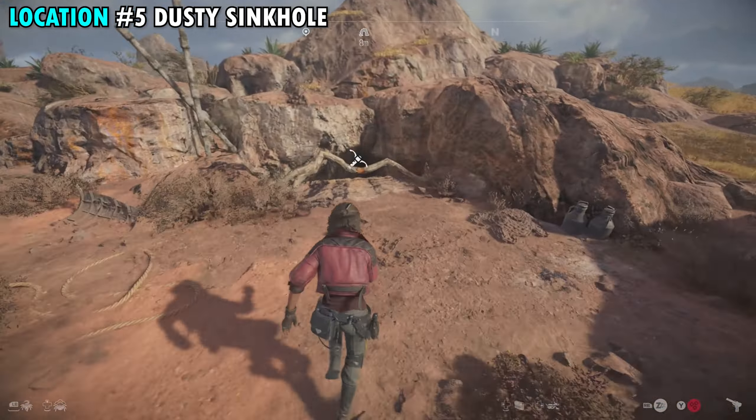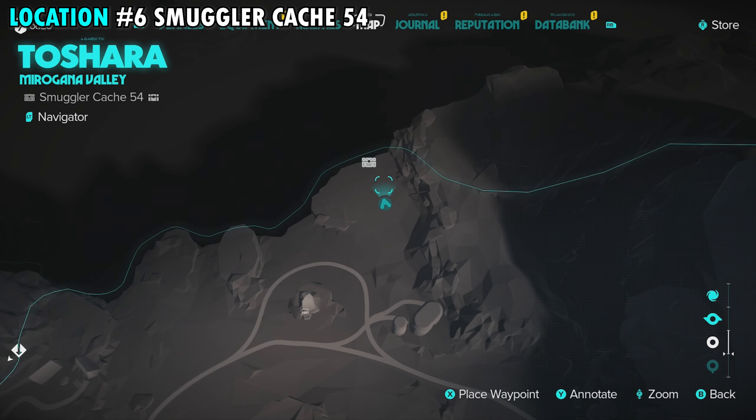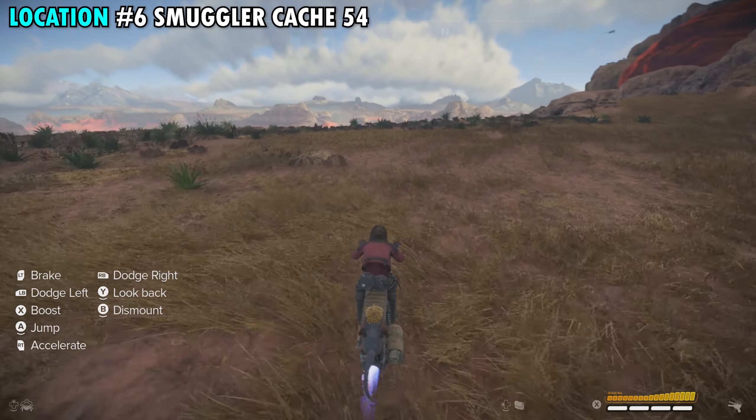Our sixth and final location is going to be found on the far northern side of the Miragana Valley, on the edge of the map — this is going to be smuggler cache 54. Just a little bit further north of our last treasure location. When you get over here it's going to be pretty open, and this one might take you a second to find as it's hidden in the ground near a bunch of bushes. The best tip I can give you is to look towards the very tall bushes, the biggest ones over here, and you will find the chest in the ground right next to one of them. Go ahead and pick this one up and that will be your final treasure.